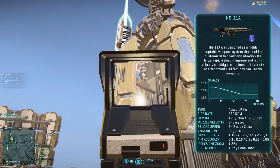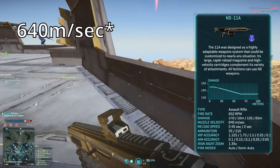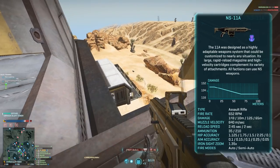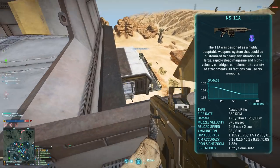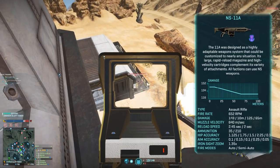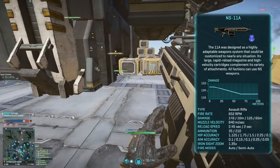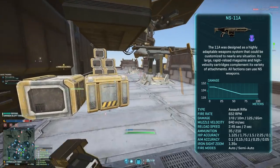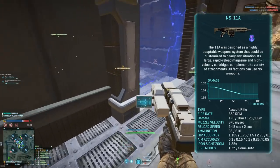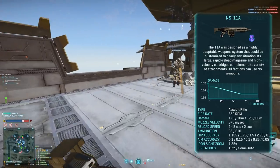The NS-11A has a very good muzzle velocity. With 550 meters per second, it almost reaches some sniper rifles, so for long range engagements this gun feels amazing. The rate of fire is relatively low at only 652 rounds per minute, which makes the gun easy to control at longer ranges. However, with a damage output of 143 at 10 meters and 125 at 65 meters, the DPS isn't the highest, so in 1v1 close quarter combat this gun might not win you fights.